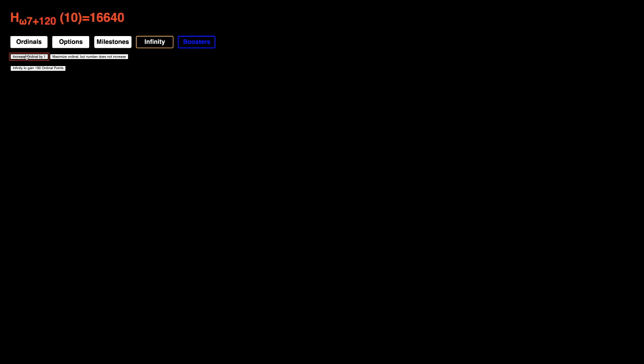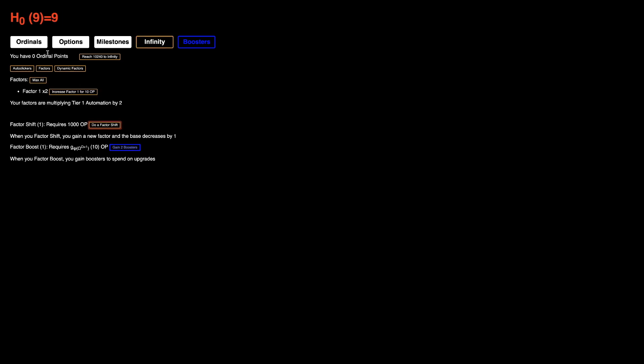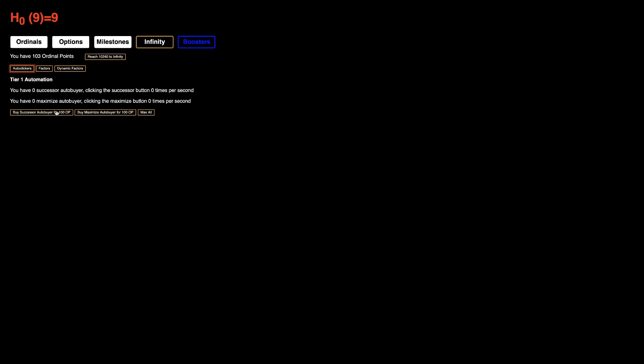At the beginning it's gonna be slower, but once we have all the factors it's gonna be faster. Here it is — first Factor Shift. We only need 10 Ordinal Points, but we still need to get the number to infinity. This feels slow just because it was so much bigger before and now we're back here. I'm gonna go for 110 because that gives me the factor, so now it's times 4, and we can get the autoclicker — now we're already clicking 4 times per second.